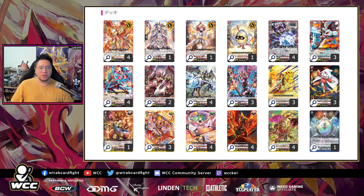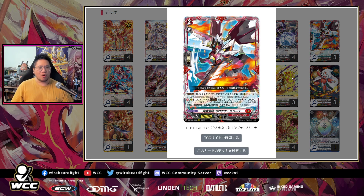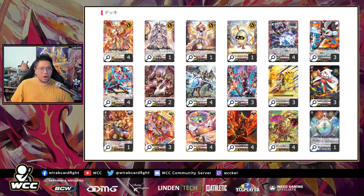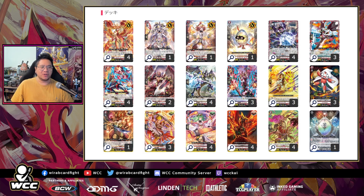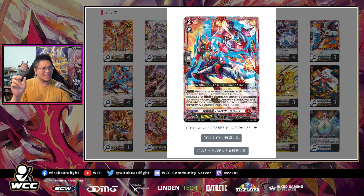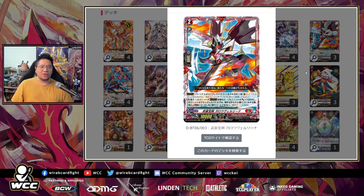Garou, even though it doesn't hit as big as Braum, stays at about 20k, which is very annoying to remove unless they have actual removal. It's bigger than Bills, but Bills has a resist effect, making it tougher. Garou just sits there and is very annoying — they have to commit cards to actually get rid of it, which is pretty nice.